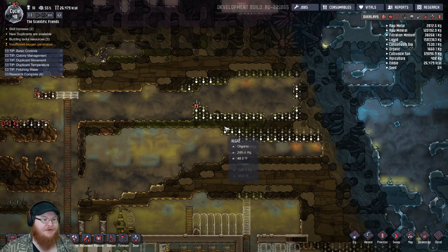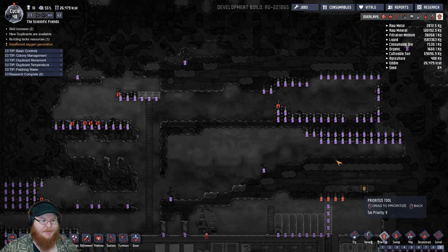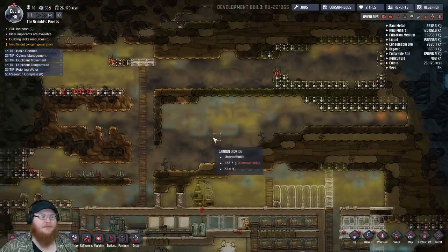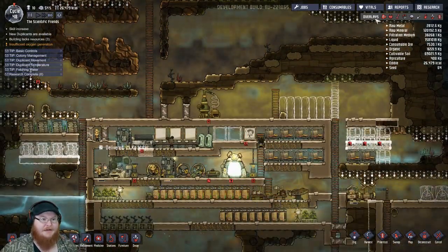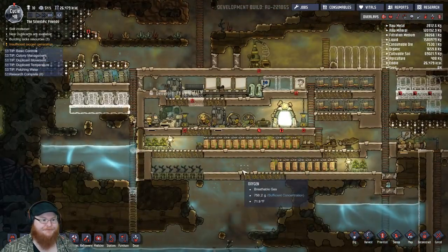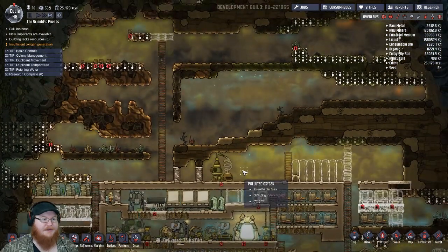Looks like there's a bunch of algae right here. Let's prioritize this up here to be a nine — I think most of that's algae. Yes, a good bit of that's algae. Let's go up there and get these guys digging that out, otherwise we're going to wind up running the risk of losing our oxygen. Come on guys, go up there, dig, dig, dig — get that algae.